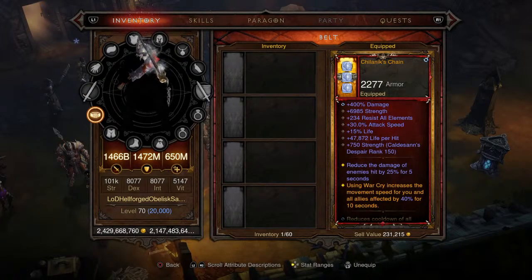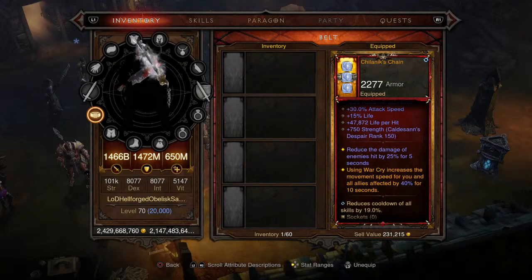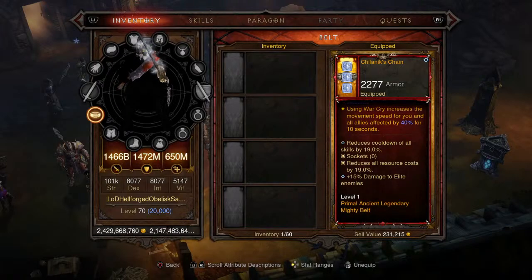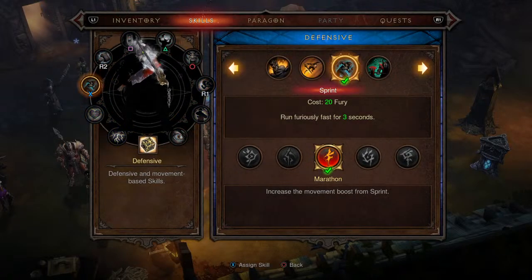The final piece of gear is the Chilanik's Chain belt. Using War Cry increases move speed for you and all allies by 40% for 10 seconds, giving us some more mobility. We're also over 7,000 strength on this piece. Bonuses are the same as the pants and boots. Level 1 Primal Ancient Legendary mighty belt.